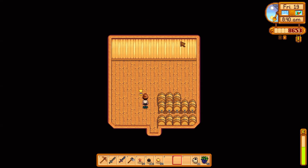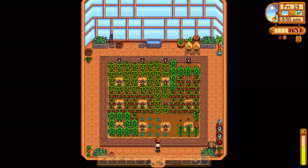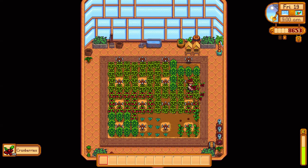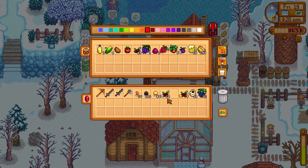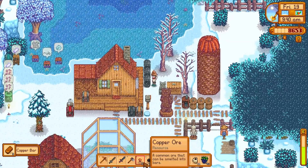Getting some more wheat for the beer. The shed is filling up with kegs on one side. Checking the greenhouse - cranberries are ready, so I can make cranberry wine! Storing them away - this is the wine we'll be making until we get a good supply of ancient fruit and star fruit. Only putting normal and silver quality into the wine, selling gold quality on their own.